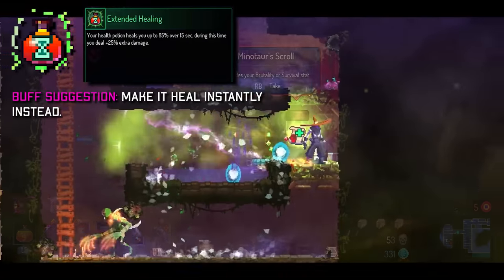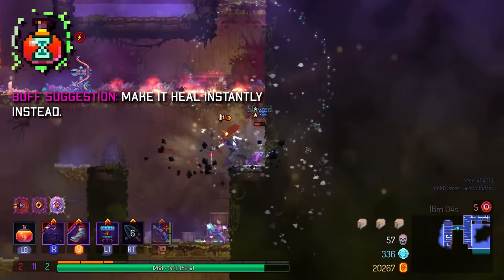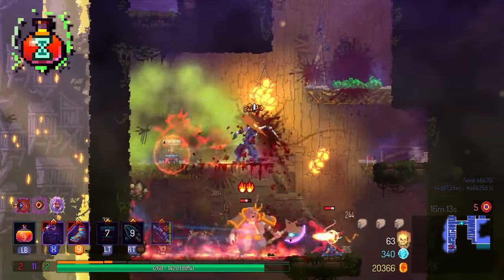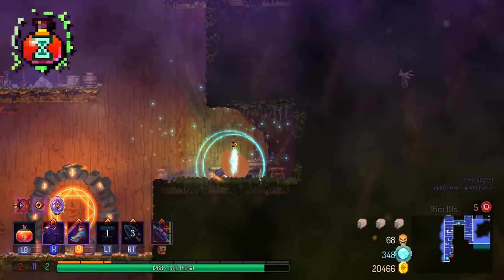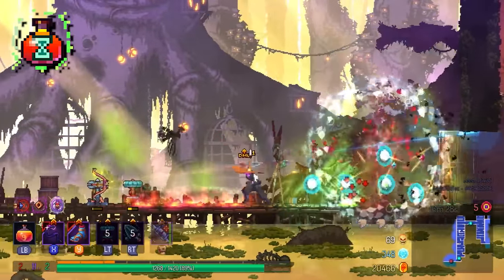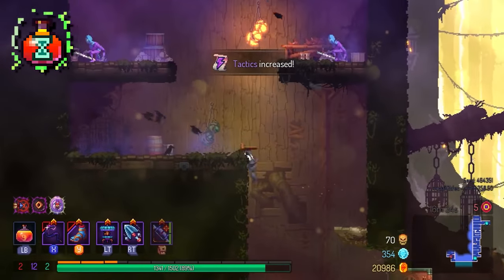Extended Healing is a beginner trap. You see that you heal up more from the health flask and think it's exciting, but when you heal in Dead Cells you want the heal right now — not to wait 5 seconds. Intentionally lowering yourself below 15% health just to benefit from Extended Healing is extremely risky. For bosses you want the heal immediately, and Emergency Triage would be picked over this in every single scenario.